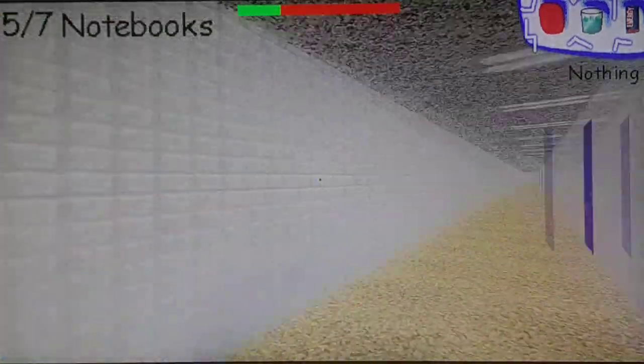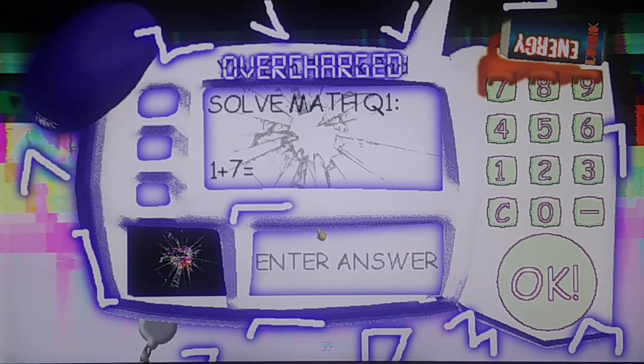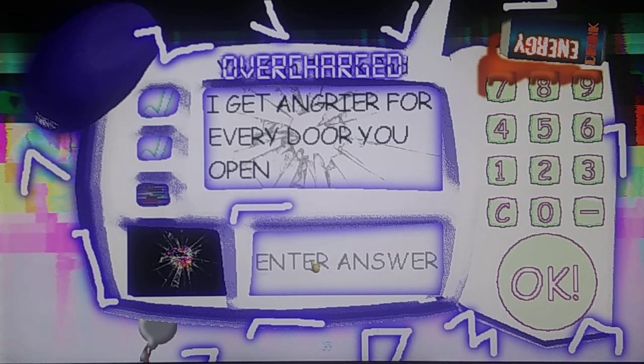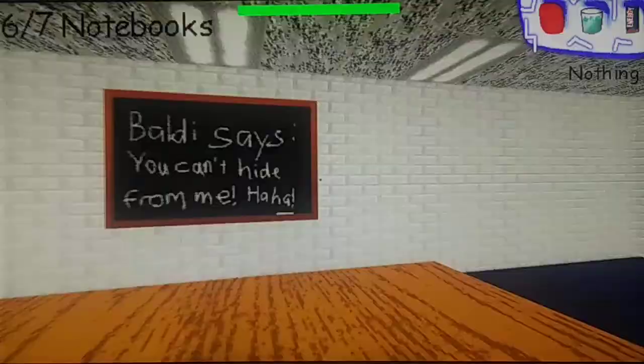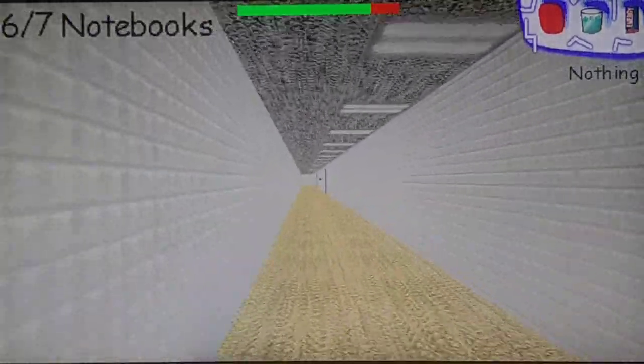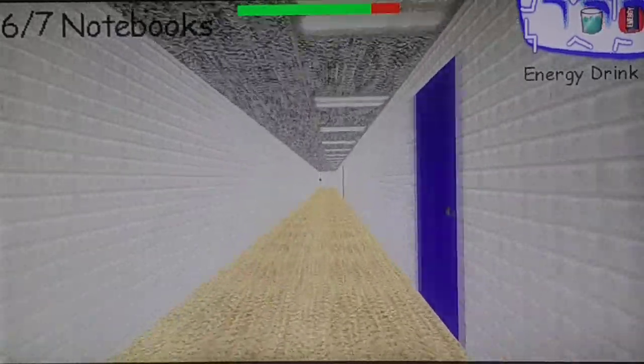We can get this notebook now since Baldy — oh no, he's coming! I hate it! Bust out the calculator again — this math is absolute chaos, literally. We only have one more notebook to get — wait, do we? We sure do, but Baldy's close. I'm stuck. I got an ice glass of water to protect me, and an energy drink soda.